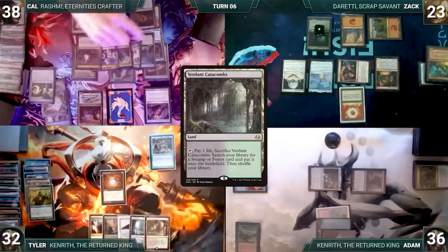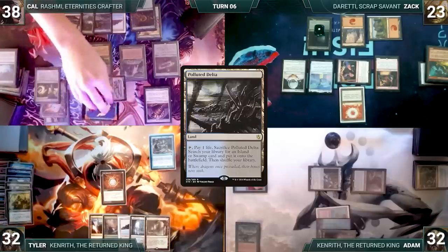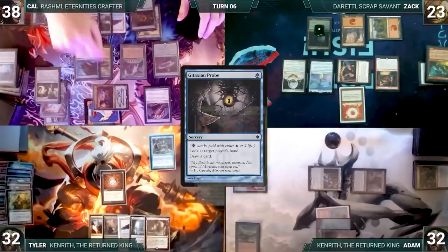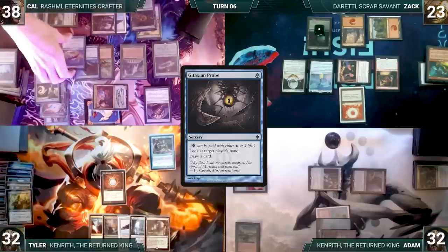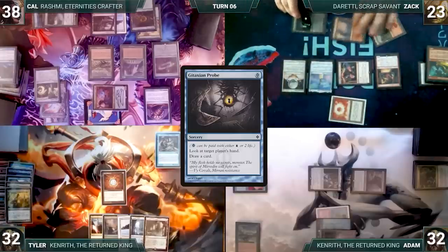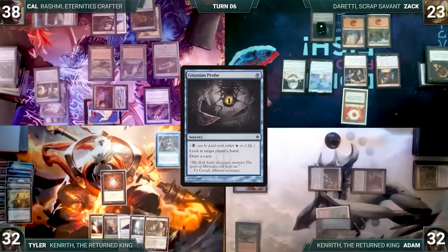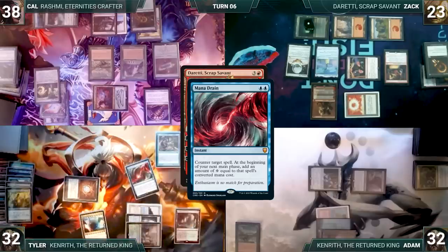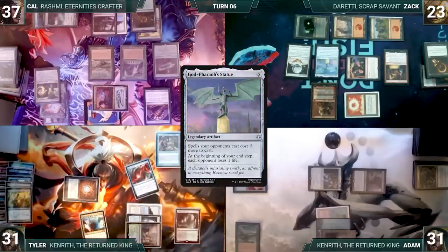Probe resolves — Cow looks at Adam's hand and draws a card. At the end of Cow's turn, Zack taps his permanents to increase his Mesmeric Orb triggers. Zack's upkeep: mills five through Mesmeric Orb. He draws and recasts his commander Duretti — Rhystic triggers and Tyler draws. In response, Tyler casts Mana Drain countering Duretti. Zack passes triggering God-Pharaoh's Statue with each opponent losing one life. Adam's upkeep: mills six through Mesmeric Orb. He draws, moves to combat attacking Tyler with Kenrith and Opposition Agent.